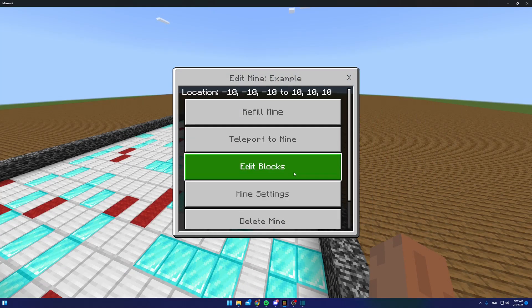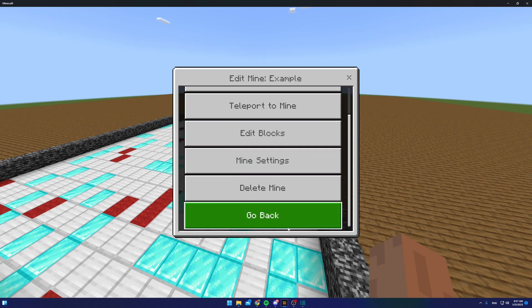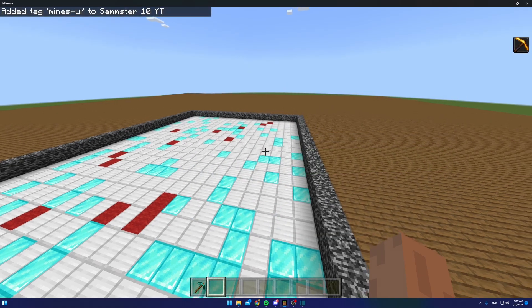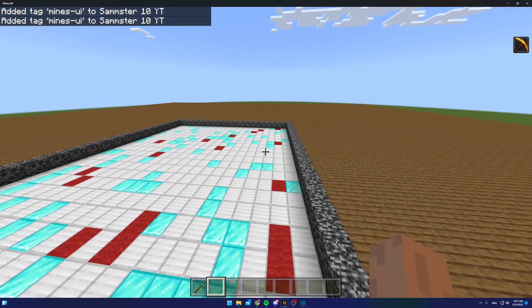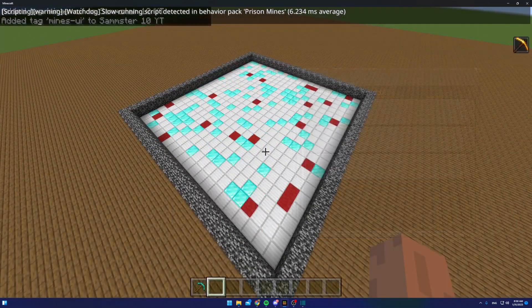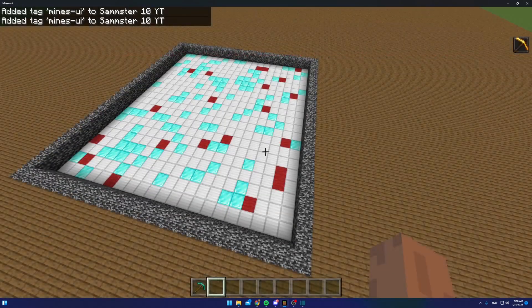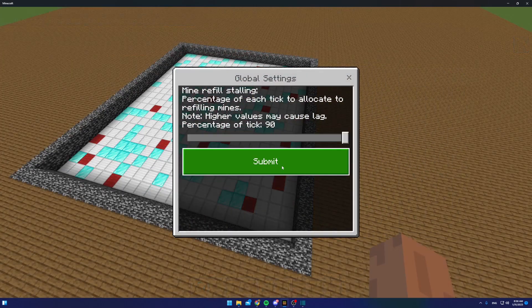To delete a mine, just click 'Delete.' In the global settings there's currently one setting: the refill speed. The lower the number, the slower the mines refill. If your world is laggy, set this to a low value — you'll see it refills much more slowly to avoid lagging your game. If your world runs fine, you can increase it and play around to find what works best.